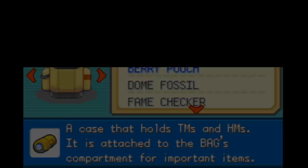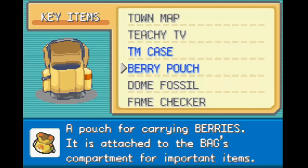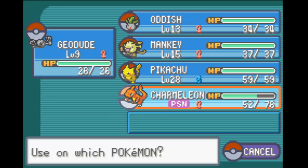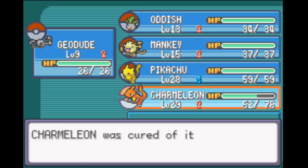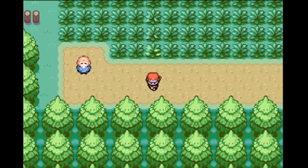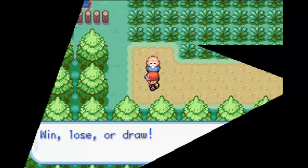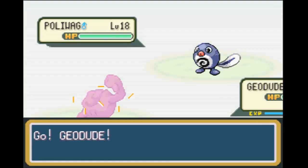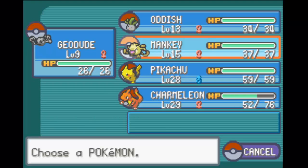Let's see if I have a berry that can heal. I'll use the wake-up and cure poison. So we went ahead and healed Charmeleon of his poison. The poison just really frustrates me — it's a move that I don't really enjoy.